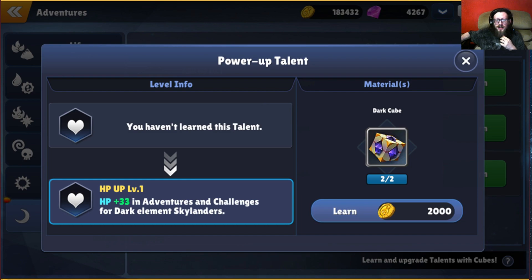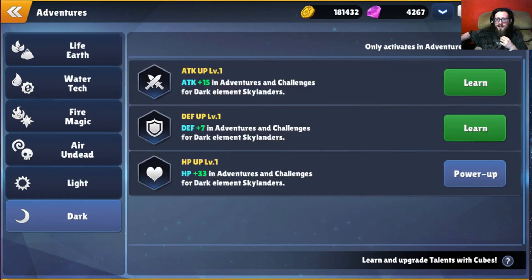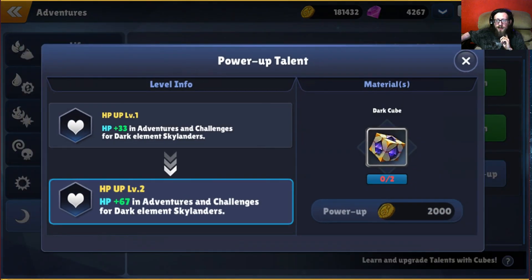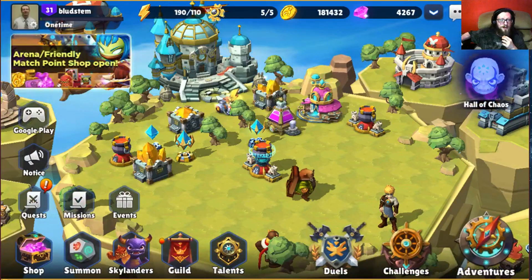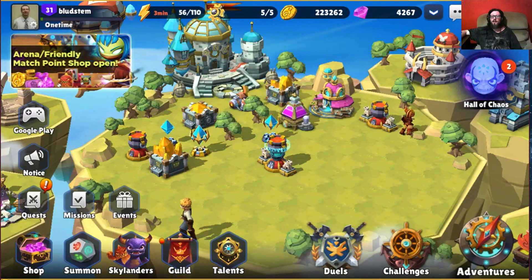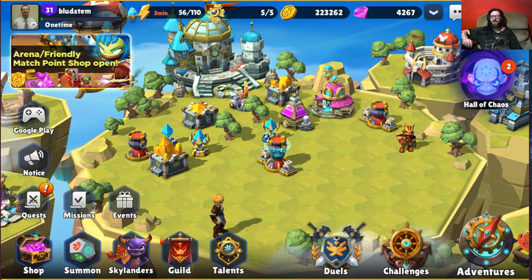That's for my dark elemental Skylanders. We need two more cubes and that will bring it up to 67 hit points. So they are powered up that way.